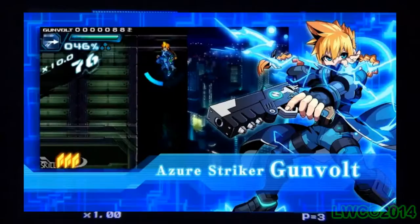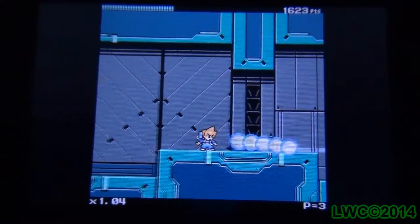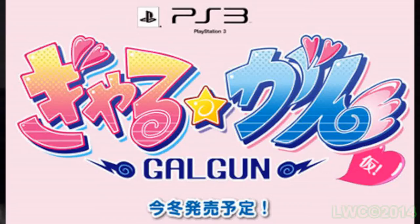Starting with Gunvolt from Azure Striker Gunvolt — which I've never played — he's my personal pick since he has a double jump and his charge attack is a lightning chain that can go up or down, which is pretty cool and does decent damage. He's the most flexible character to play out of the three.